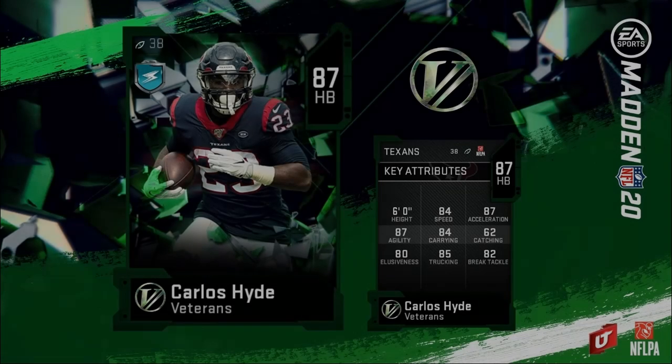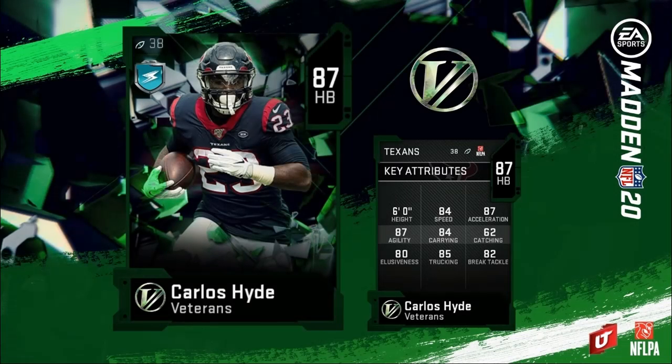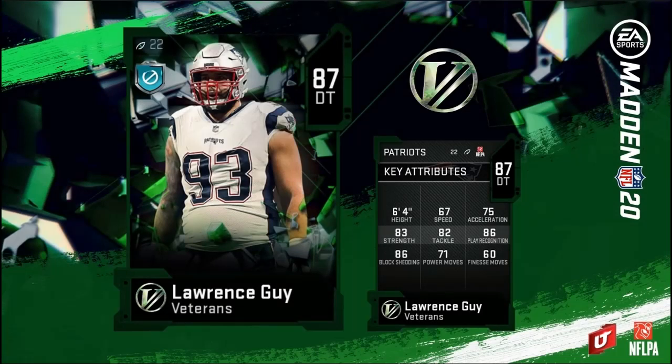First up we have Carlos Hyde, 87 overall halfback — 84 speed, 87 acceleration, 87 agility, 84 carrying, 62 catching, 80 elusiveness, 85 trucking, 82 brake tackle. Next up we have Lawrence Guy, 87 overall defensive tackle.